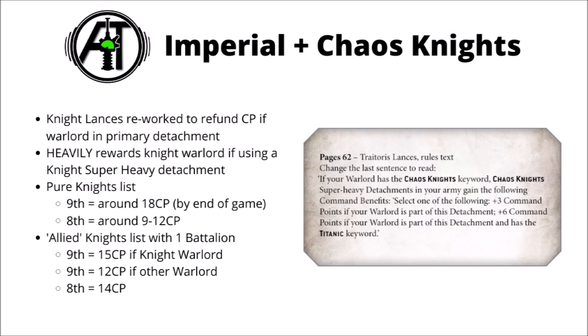Moving on, let's talk about the lance rule for Imperial and Chaos Knights. Games Workshop showed us this one in the Chaos Knights article about traitor lances. Basically, if your Warlord has the Chaos Knight or Imperial Knights keyword, then in Chaos or Imperial Knights super-heavy detachments — not auxiliary detachments — the command points you've invested are refunded. If your Warlord is an Armager, you get 3 command points back, and if it is a Titanic unit, then you get the full 6 back.